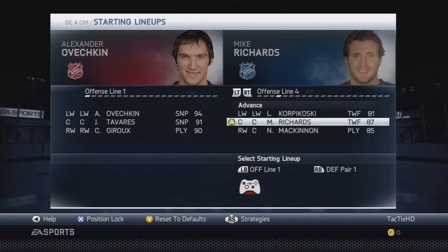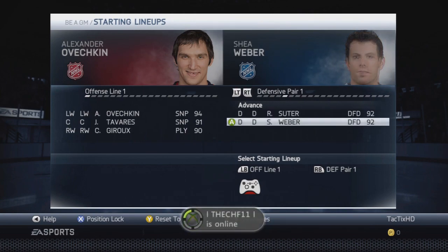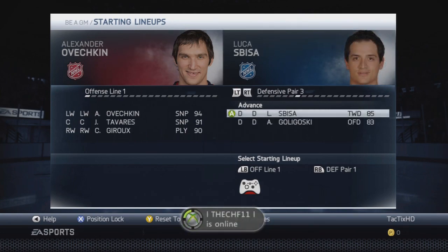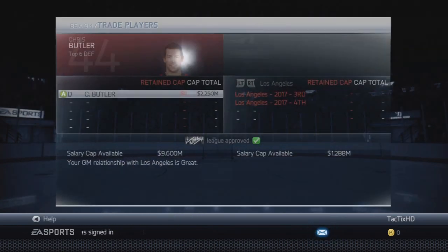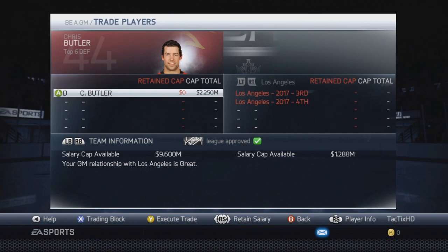At the All-Star Game, nothing really happened beforehand. Patrick Kane made it on the first line at right wing, and I don't believe any of our defensemen made it. Surprisingly, Smith actually made it as the backup goalie — only 83 overall, so he must have been having a pretty good year for us.